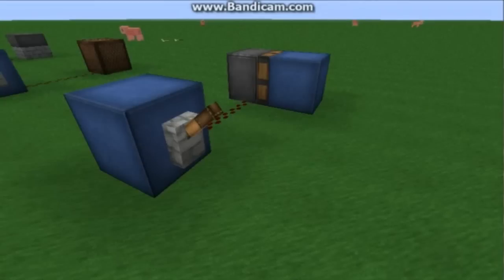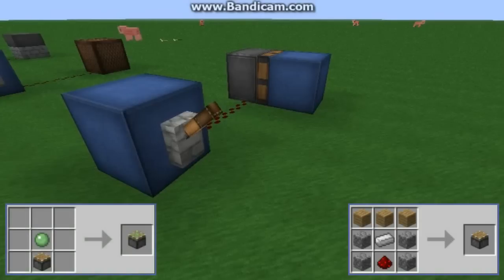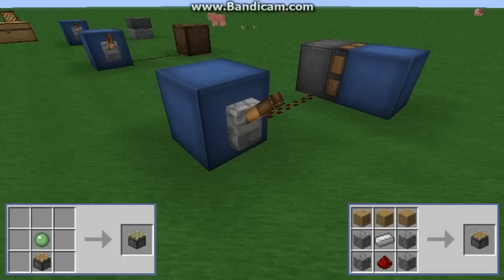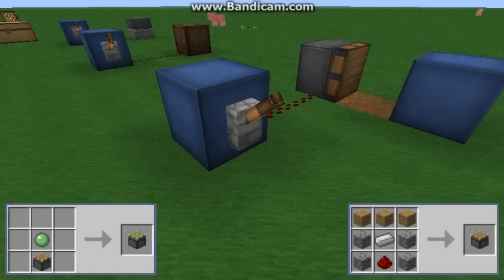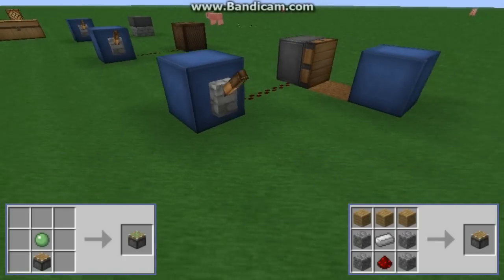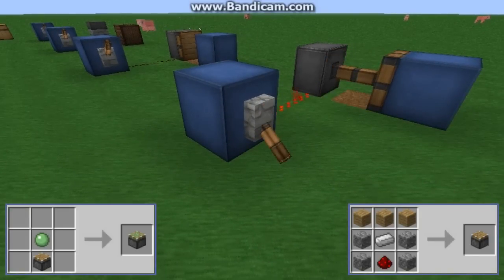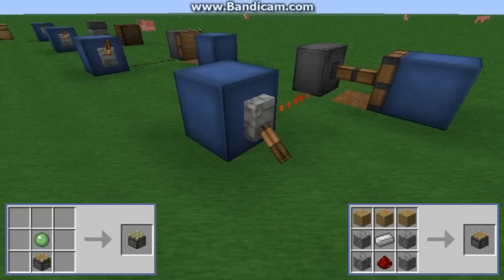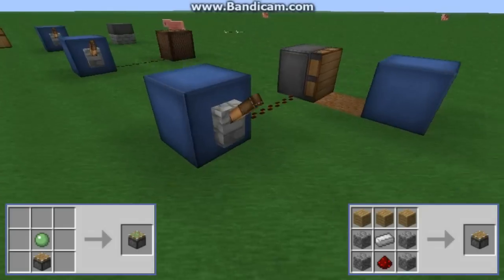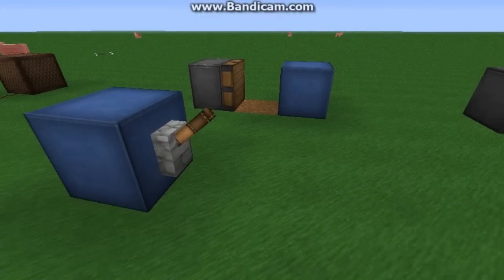The third output is a piston, created by combining iron, redstone dust, three wood, and four cobblestone. This can be upgraded to a sticky piston by combining the regular piston with a slime ball. When powered, the piston will extend out and push the block in front of it forward, then leave it there when unpowered and contracts. The difference with a sticky piston is that it pulls the block back as well. Pistons are immensely useful and can be used to hide doorways, build traps, and much more.